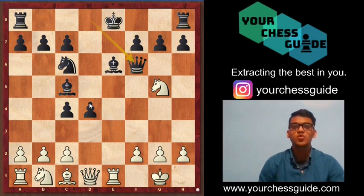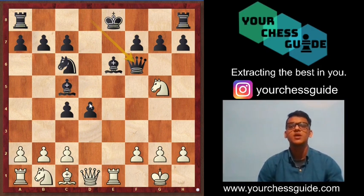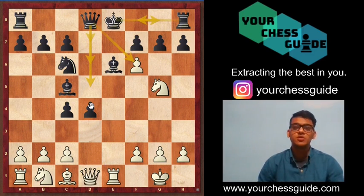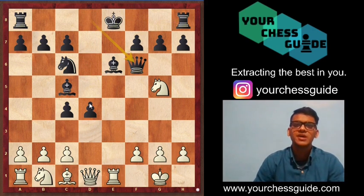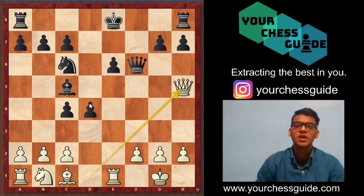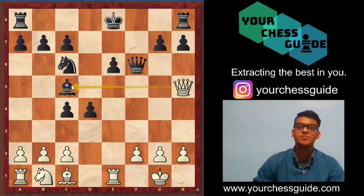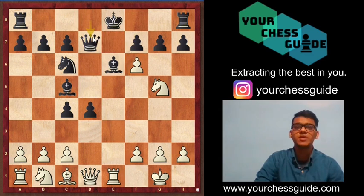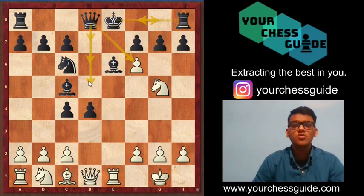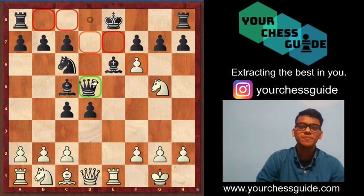Queen f6 is a very common mistake by black players unaware of this position. White simply plays knight e6, fxe6, queen h5 check — no matter where the king moves, white grabs the bishop on c5. The same goes for queen d7: take on e6, fxe6, queen h5 check, and you grab the bishop on c5.